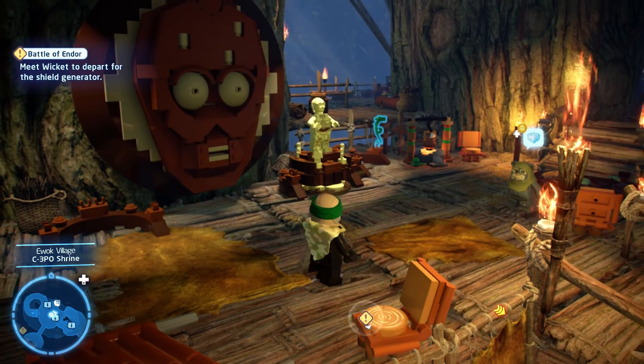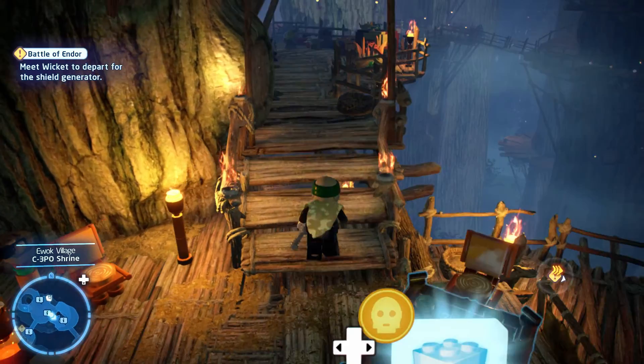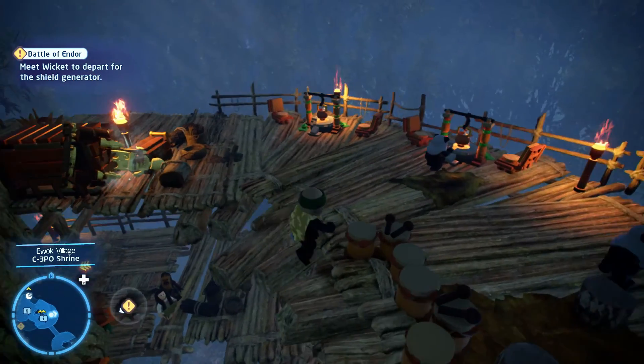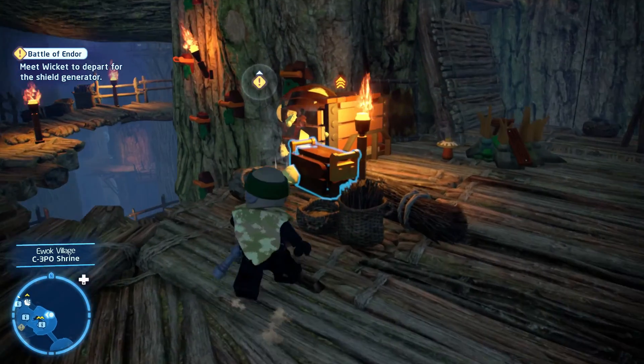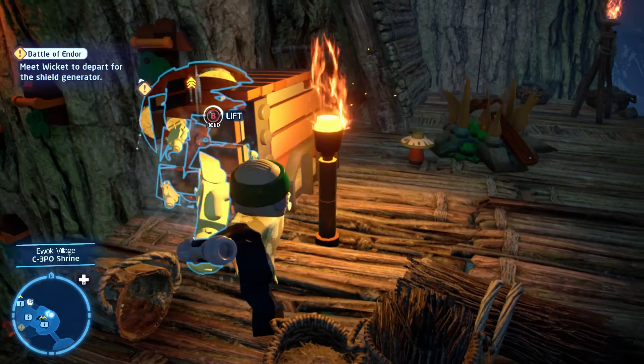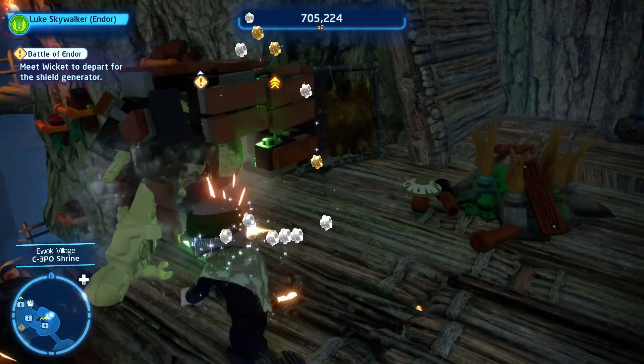Enough stalling. The first one is just right next to the area where the door opens, so you can just go ahead and drop it. Then you want to move on to the right, and there should be one hiding near this crate. You have to destroy the crate first, and then you can put it onto the thing.